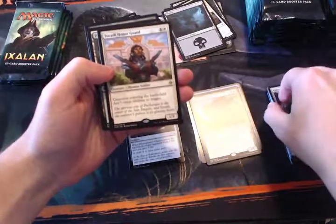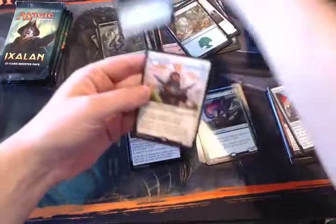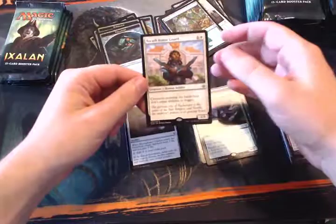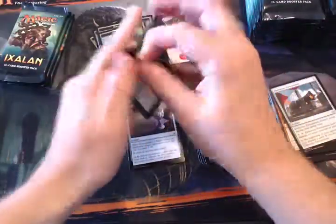Tocatli Honor Guard! We talked about this one in an episode and it's one of the cards I was most looking forward to — it's a classic hate bear effect. Basically, creatures entering the battlefield don't cause abilities to trigger, so it shuts down things like Snapcaster Mage, which are obviously problematic cards if you're playing against them, but this shuts them down very quickly and very efficiently.